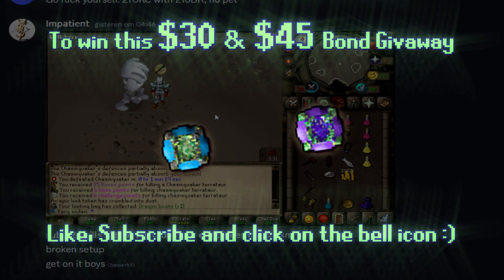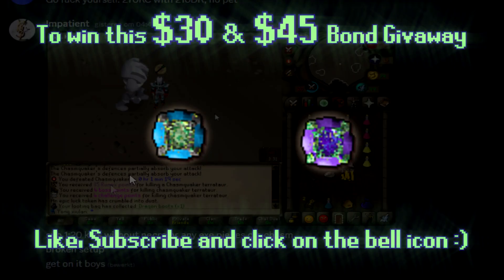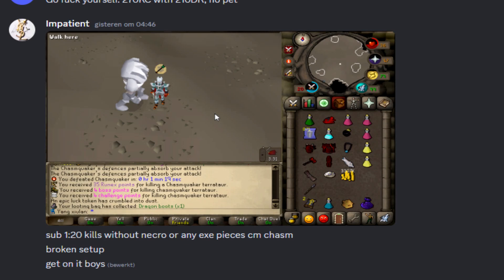Mr. Impatient on the Discord yesterday shared a kill where he got a 1 minute 19 Chasm Quaker kill using Crystal and just a Dragon 2H Warhammer to lower the defense. Looks like he has a Crystal Halberd on him as well. Not sure if that's the best option.